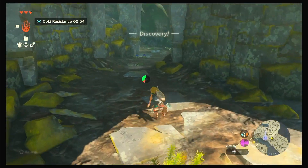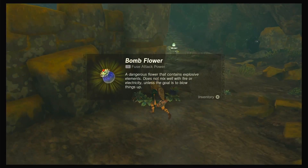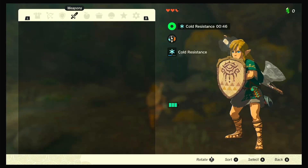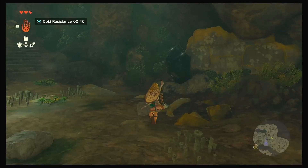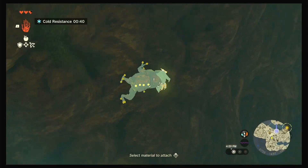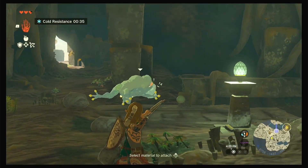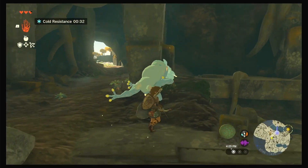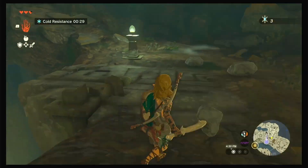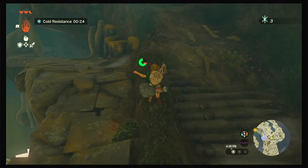Discovery: Bottomless Cave. Bomb flowers — they're flowers that are like bombs. That scared me. Is that guy up there? Yeah. Take that. Go! And we get the bubble gem. That is a bottomless cave. And then we could continue on this way. Here's a chest. Another bomb flower. What's inside this chest? Amber.